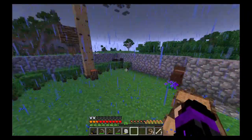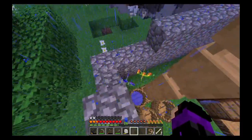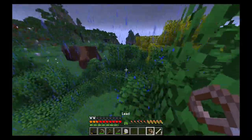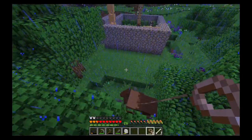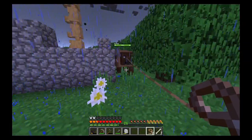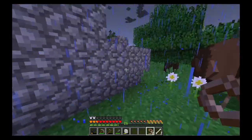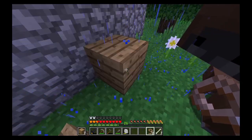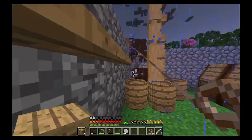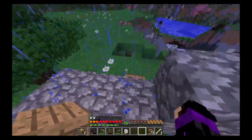Where did our buffalo go? Did he find a way out again? They can fit through one-block holes — actually apparently they can't. Let me place that there. I think they do work like normal animals where they stay with the parents, but I'm not sure.